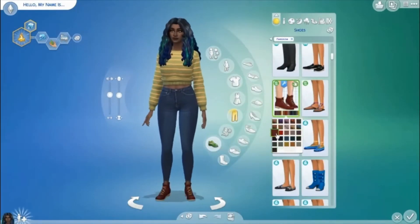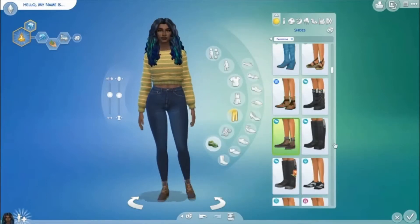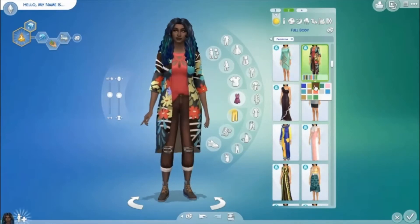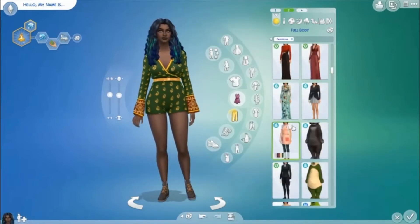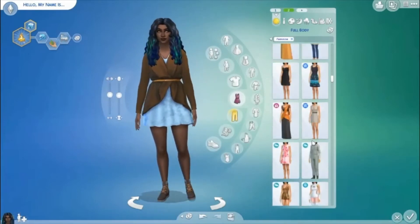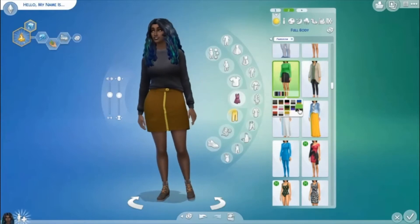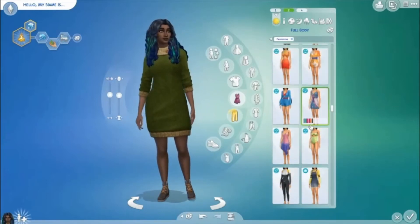For her traits — since the earth is mostly water, I gave her the Child of the Ocean trait. I also gave her Green Fiend. At first I gave her Loves the Outdoors, but since the earth is the only known planet that supports life, I gave her Family Oriented to symbolize fertility, because there's a Fertile trait you have to buy from the reward store. So Family Oriented felt like the right symbol.